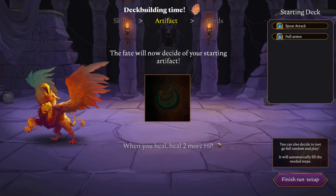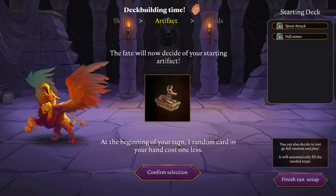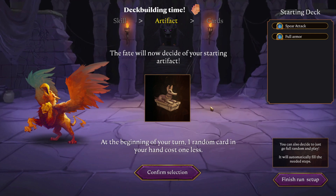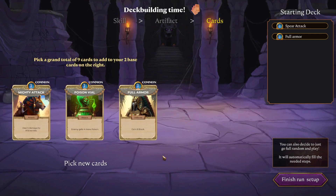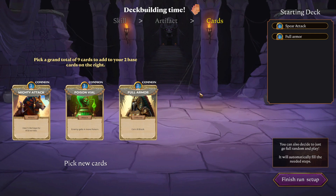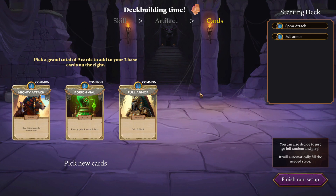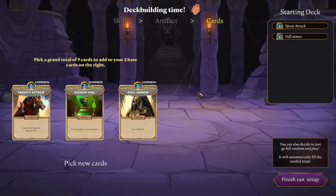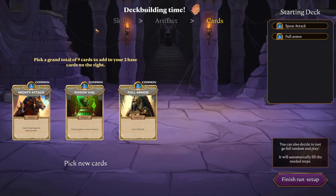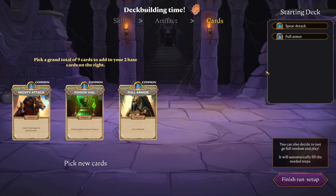Confirm selection. Artifact — the fate will now decide your starting artifact. Oh, that's a griffin! At the beginning of your turn, one random card in your hand costs one less. That seems very cool. I also pick a grand total of nine cards to add to my two base cards. I like this — it's already a nice change of flavor for this kind of game style. I like how there's a little blur effect in the background — very moody — and that you can customize your starting deck already before the run.